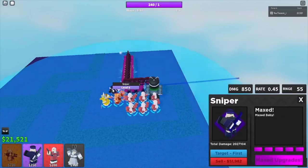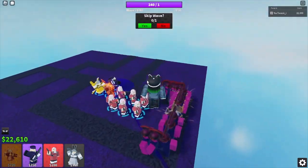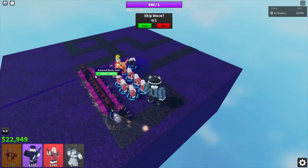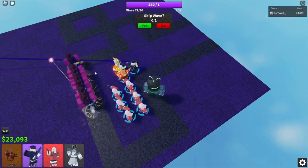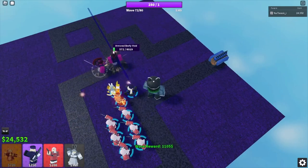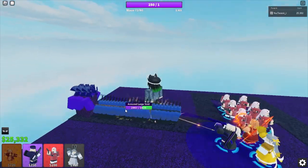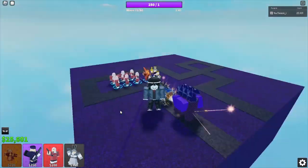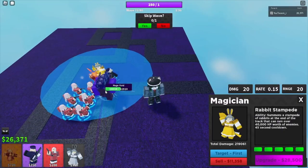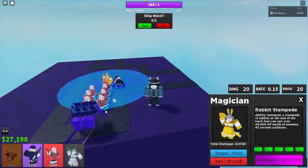Sarisa is doing great damage. Railgunner is doing amazing damage for what it is — it can hit up to nine enemies. Let's just skip that wave. This wave has a bunch of armored large voids — oh, never mind, this wave is still useless. We're shredding the enemies.